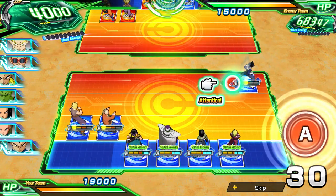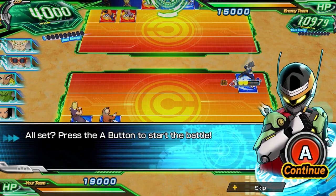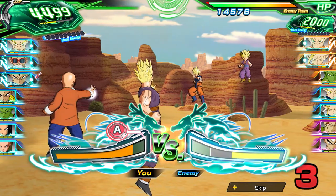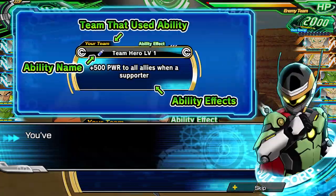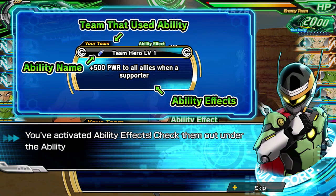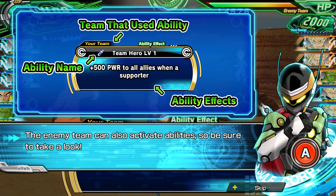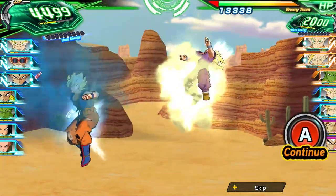Something cool is that it will also show you an arrow and point it to the attack area for the card that can be placed there. For today's example we are using a Vegeta hero. It is now going to show us the attack ability we used here with Vegeta, which was called Enraged Prince, which gave us plus 1000 to our damage during the attack phase. Different heroes will have different ability effects, which you can check out under the ability effects menu.